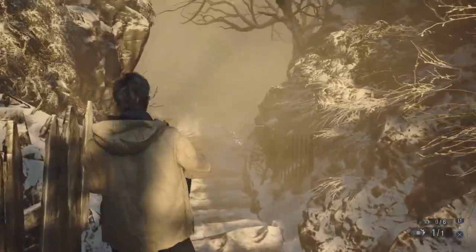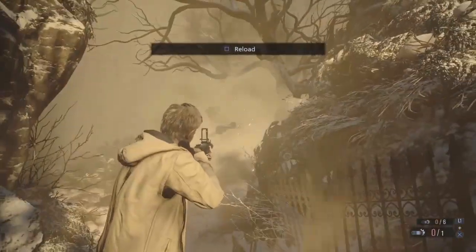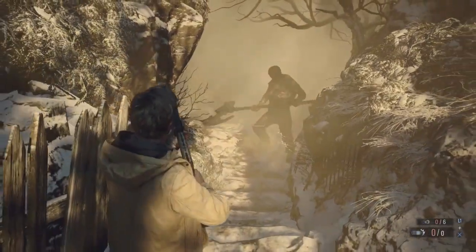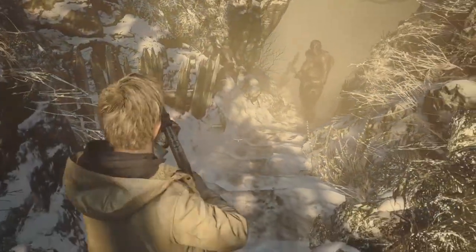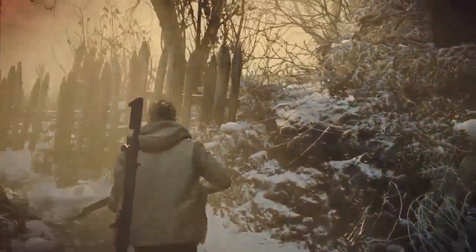When he heads back to the bottom, you can go back down, lure him out, take a ton of his health out, and attack him like crazy. Eventually he's going to turn back around and let you have this free-for-all at him. So when you get to the top of the stairs you'll be a little safe, and you can make him an easy target.